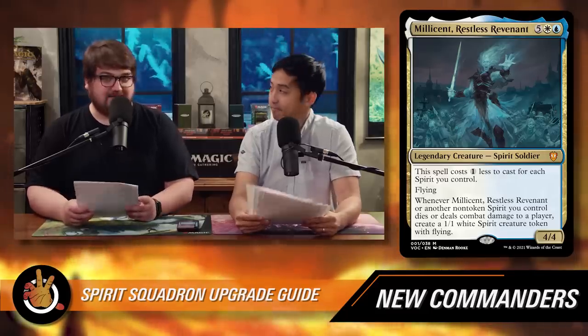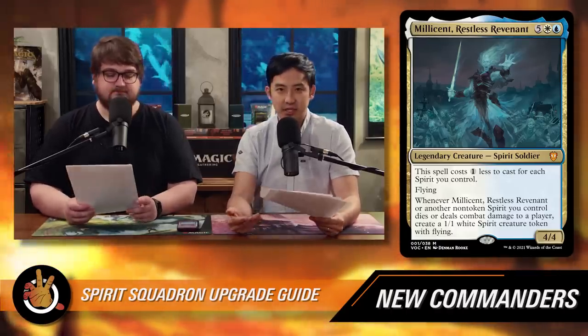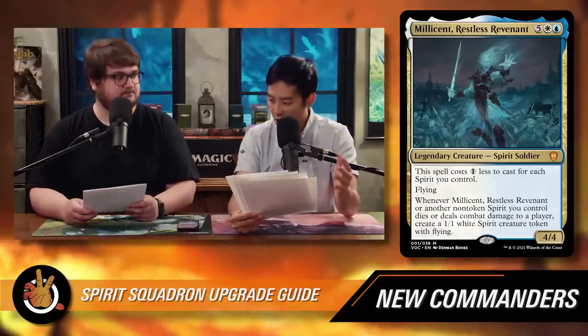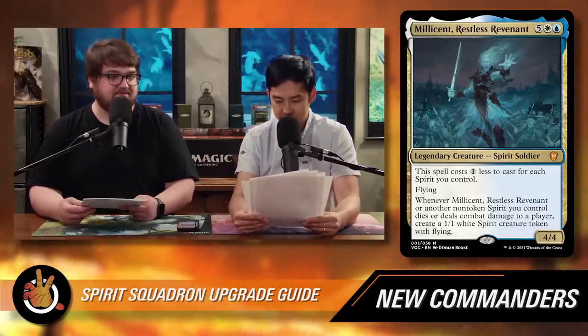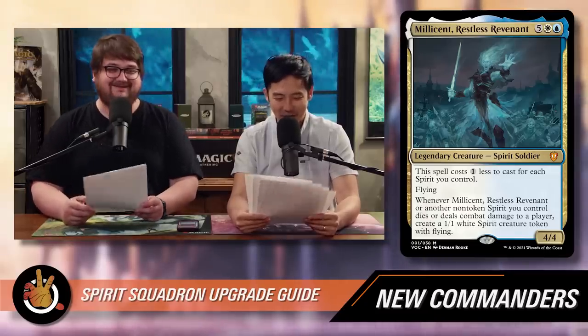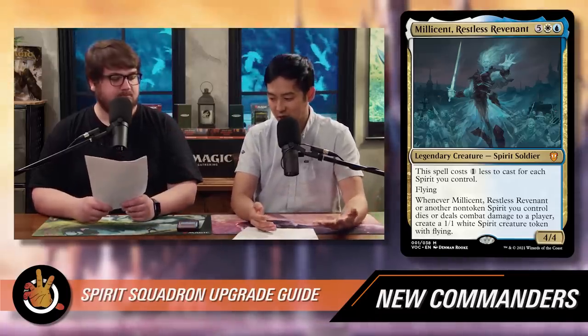We like our spirits dying as well because they make more for that recast of Millicent through board wipes. This card is overall really solid. You would think seven mana is too expensive, but the cost reduction goes against the commander tax too. When Millicent dies you make a spirit — that's already a one-mana reduction the next time you recast. When she deals combat damage with multiple creatures, you're making a bunch of spirits. If you're ever paying seven mana, you've done something wrong.